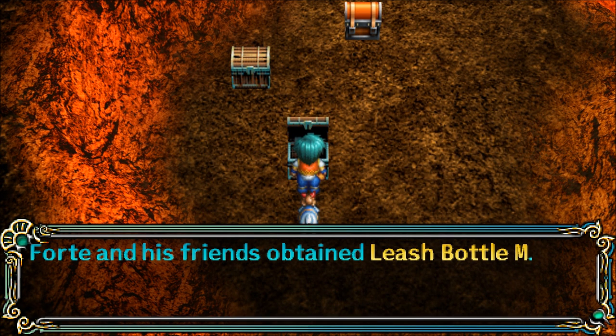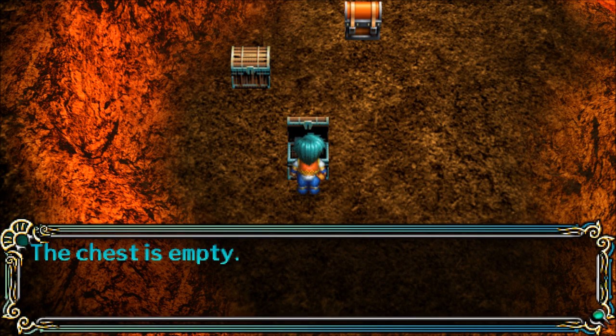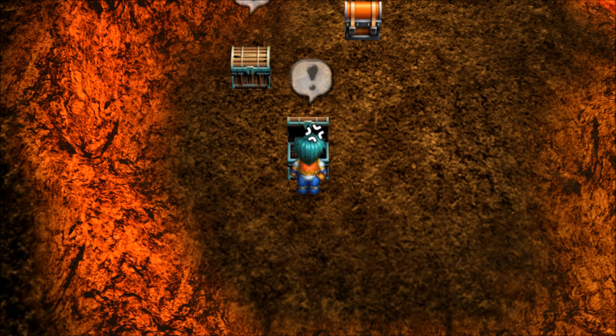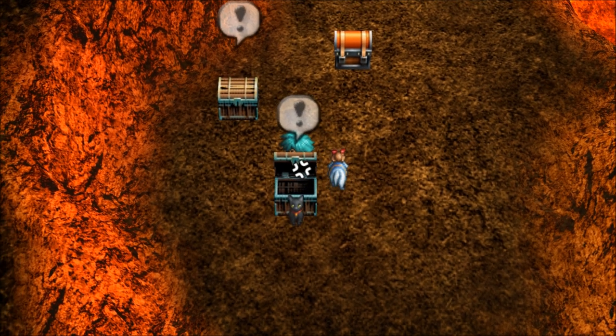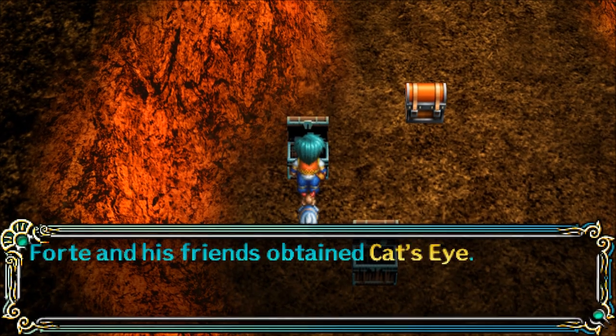Leash bottle M — that's the medium potion for restoring magic points. The funny thing is, I wish we found more money in these things. That's what we really need.